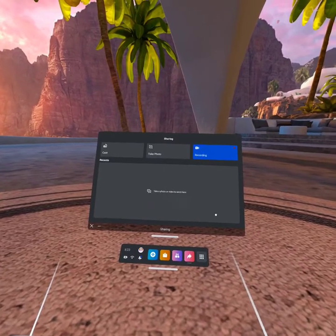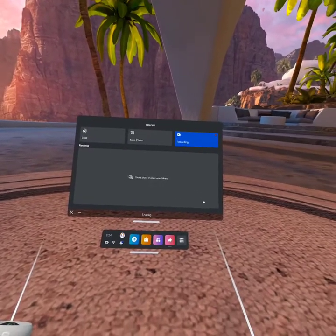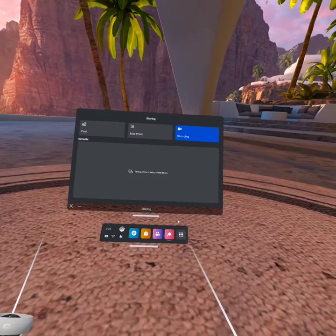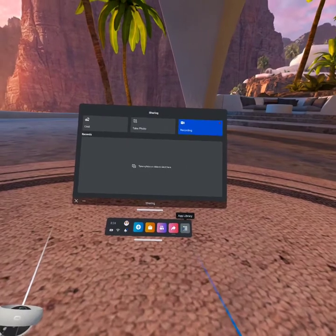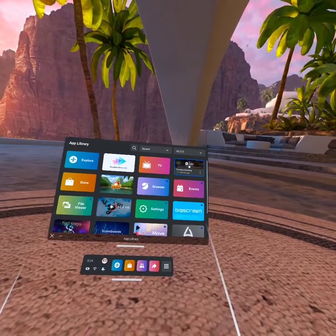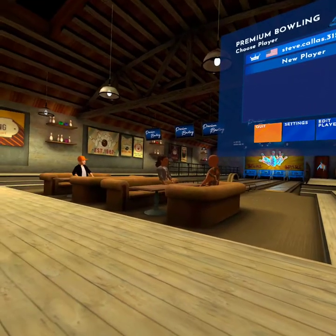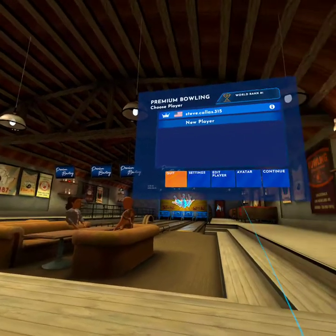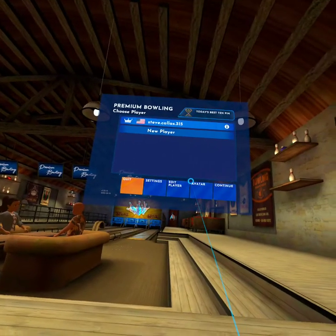I am currently in VR and I'm going to one of my apps - it's a bowling game. I'm going to show what it's like bowling in virtual reality. I just got Premium Bowling and it should take me to a bowling alley. Just imagine what you're looking at is a recording of the video, but when you're here it's like you're actually at a bowling alley. I think I see Tyler over there.